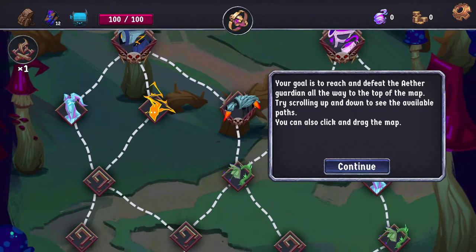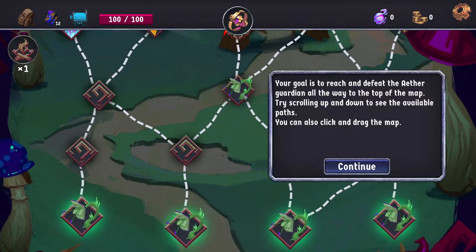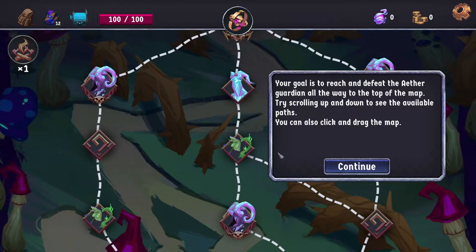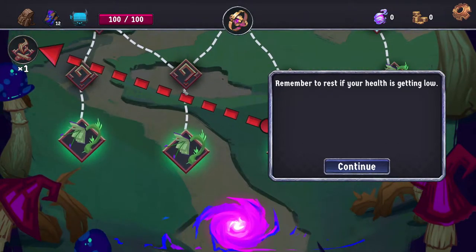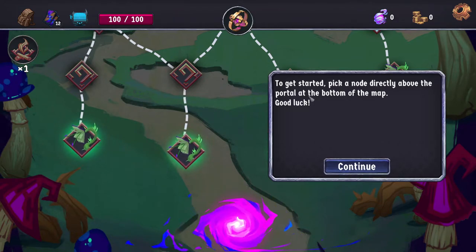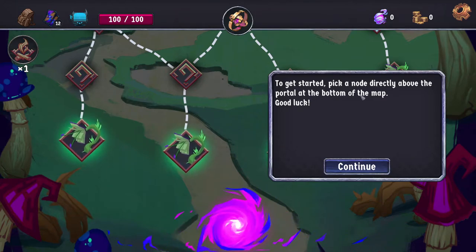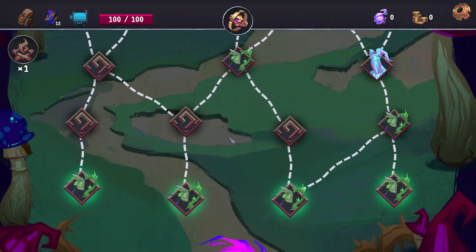More information on the nodes — I can tell what kind of battles these are going to be. We got question marks, green things which I'm guessing are hallway fights, maybe these are elites, super elites, and the boss battle is a raspberry with a sword. The graphics look really good so far. Remember to rest if your health is getting low.